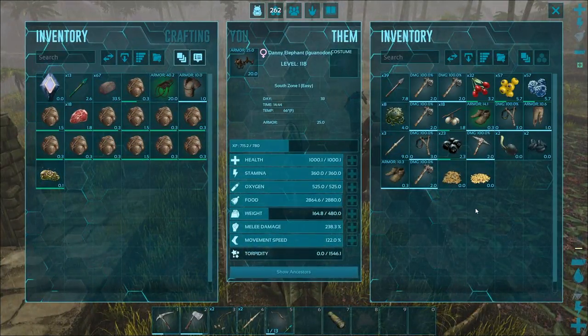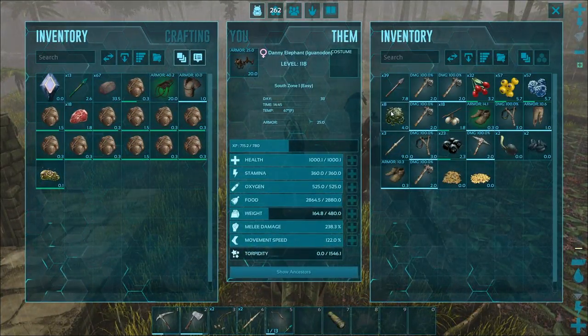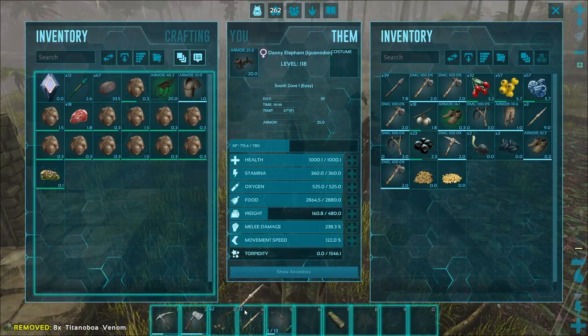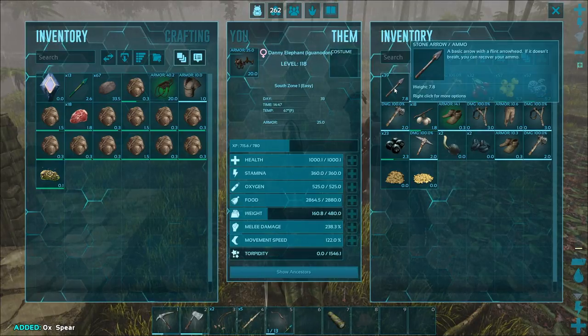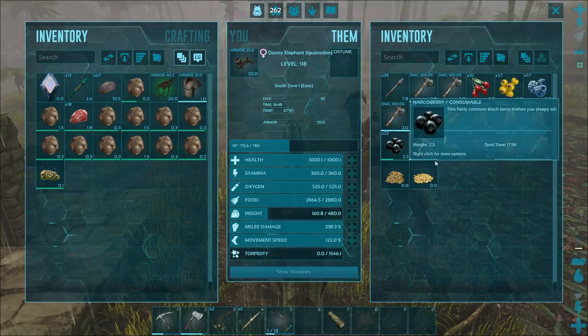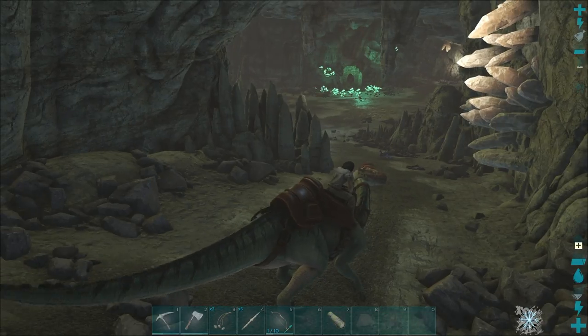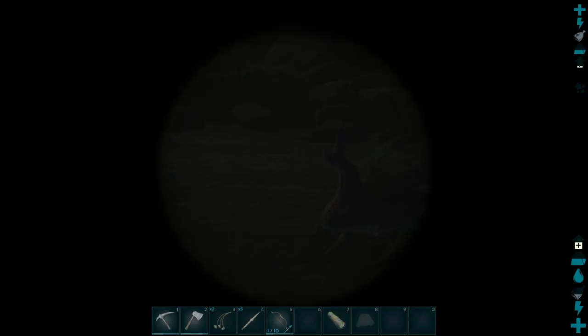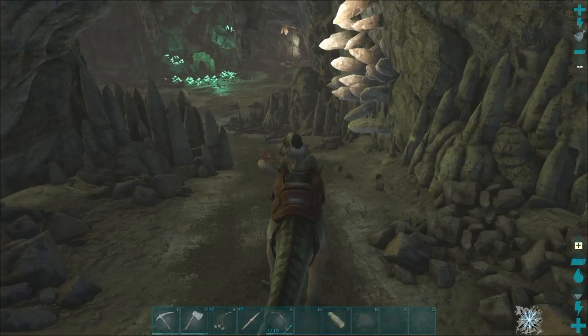I've gathered up a plethora of poop. I feel really disgusting right now. I did not look at what level he is though, so I'm probably gathering up way too much poop here, but I want to be prepared. It's time to go tame up a dung beetle. I'm back in the cave — there's my dung beetle, he's still here. So what level is this dung beetle? Level 60.